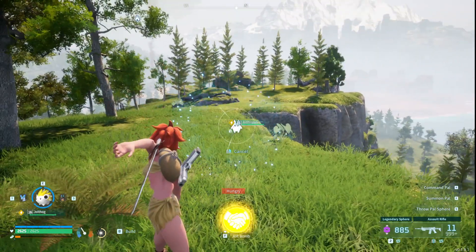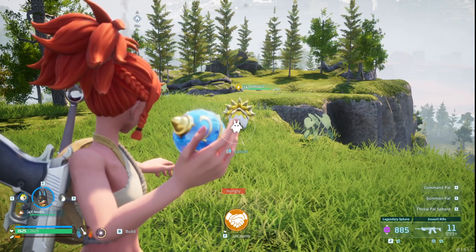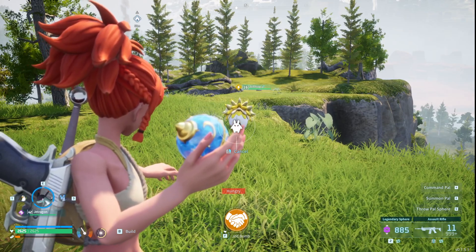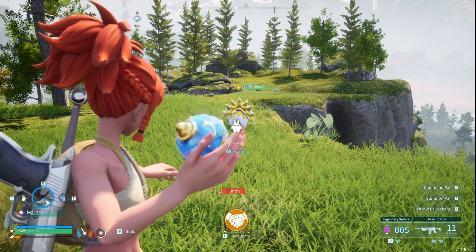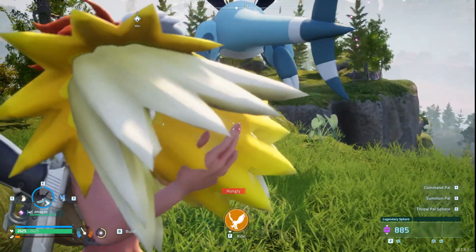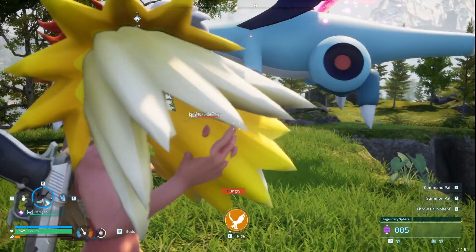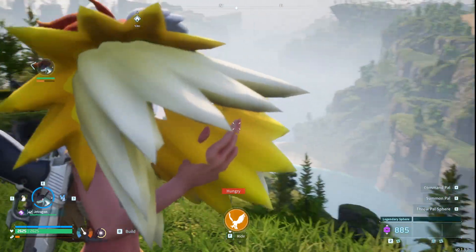To do this, what you're going to do is press F and try to have the Jolthog as close to your sights as possible. Hold F, and then once the Jolthog gets close to your arms, throw out your flyer using left click. When you have your flyer out and your Jolthog in your hand, this is how you know you've done the glitch correctly.